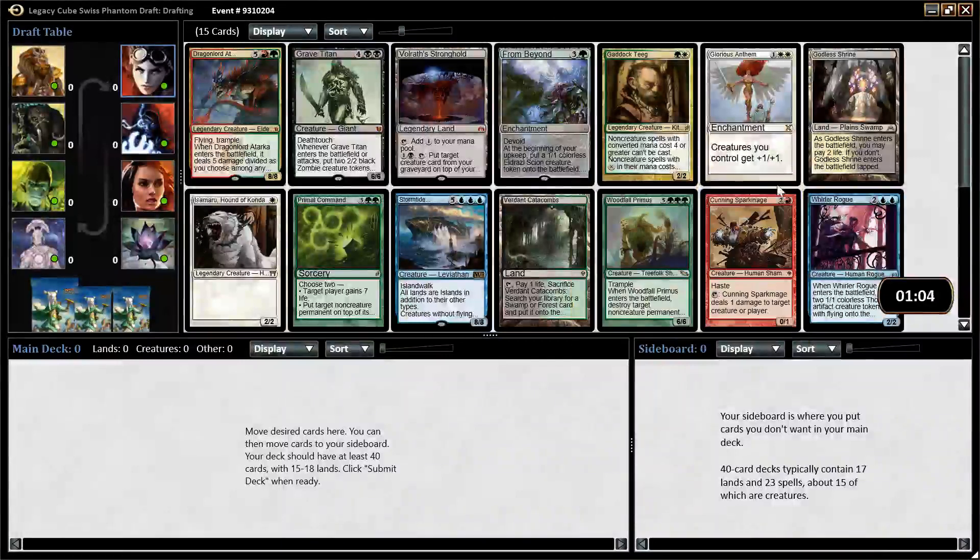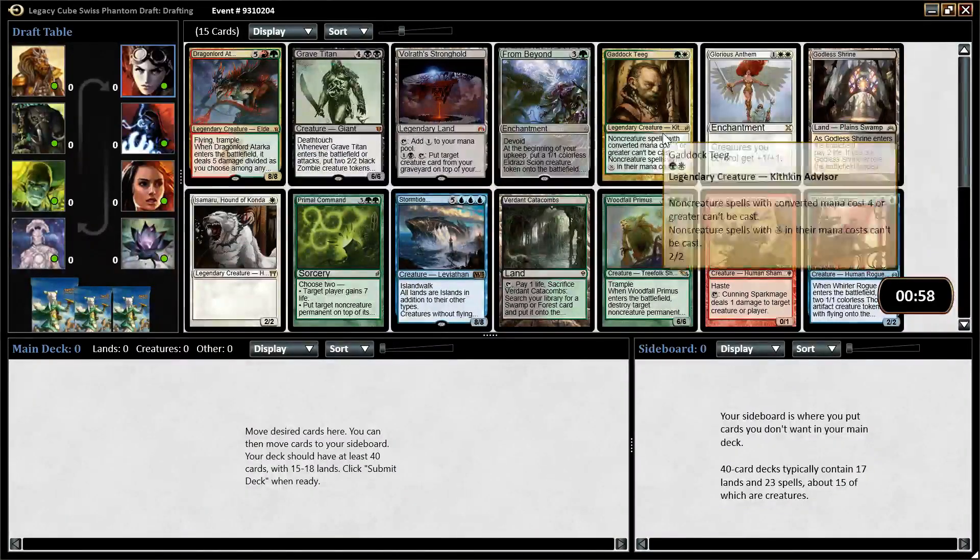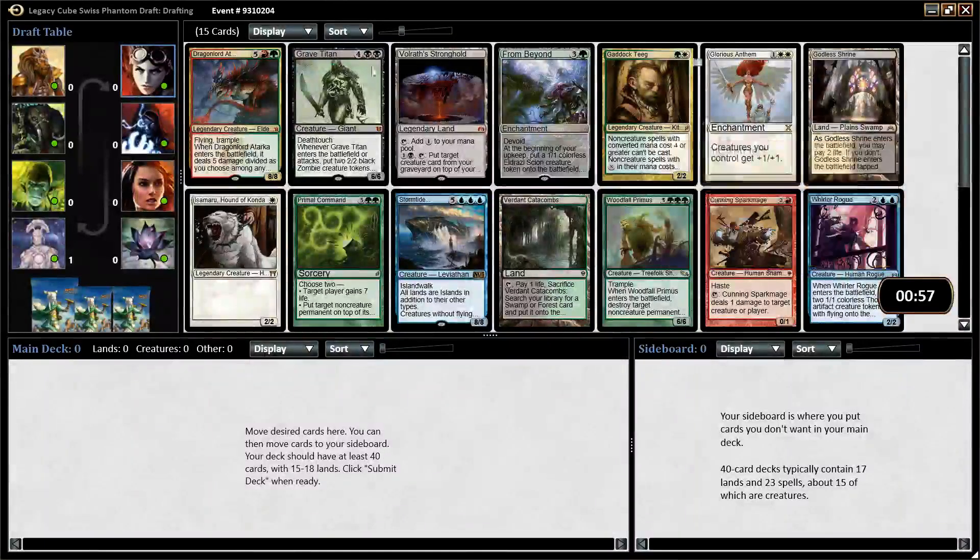Hey everybody, this is David with 2nd Main Phase doing another Legacy Cube, and the stipulation we're going with this time is that we are not allowed to take spells with odd mana costs — so even converted mana costs only here.